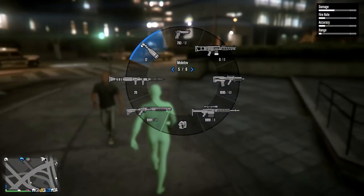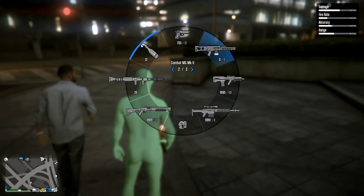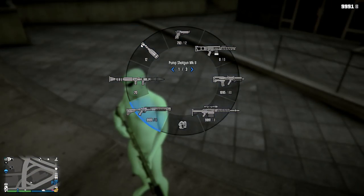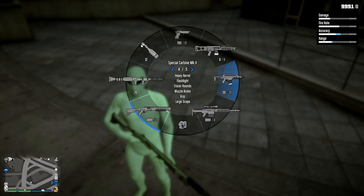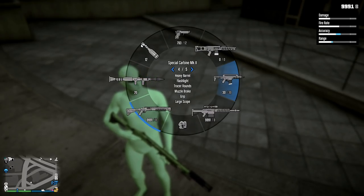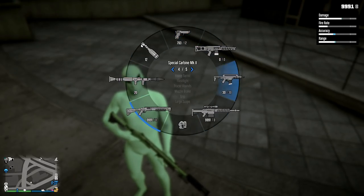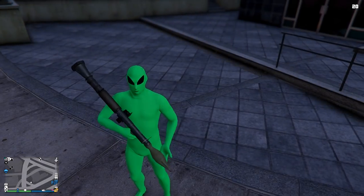Maybe one of you can try dropping every single thing, doing the mission, and then picking them all up instead of doing it one by one — that might be the move. But as you saw, you cannot drop Mark II weapons, so you are going to have to buy that ammo. Given that there are a lot of other non-Mark II weapons though, this can definitely be useful.